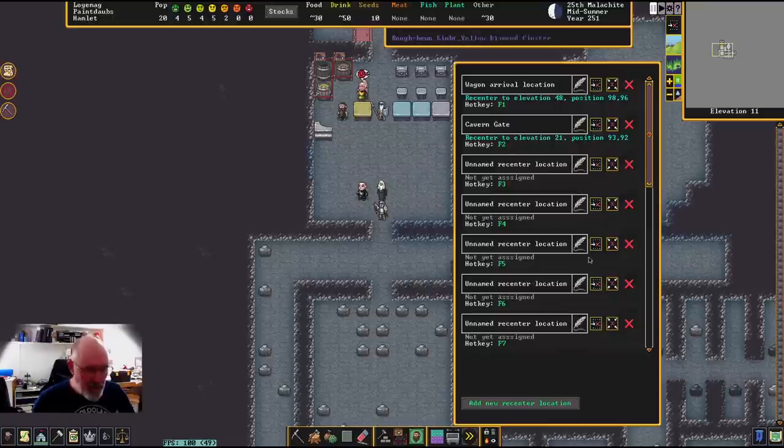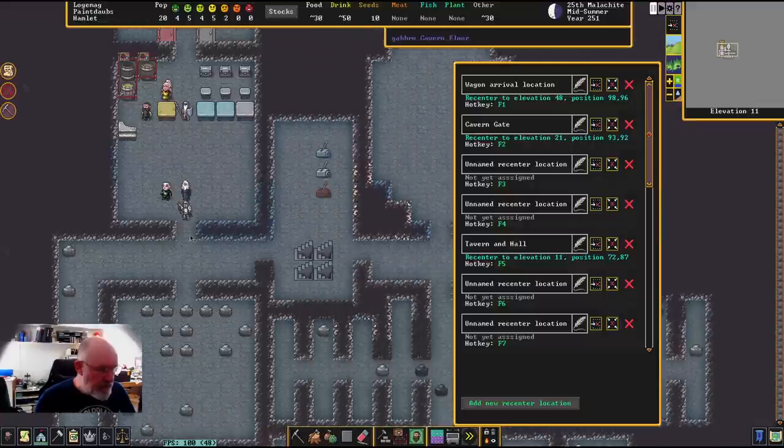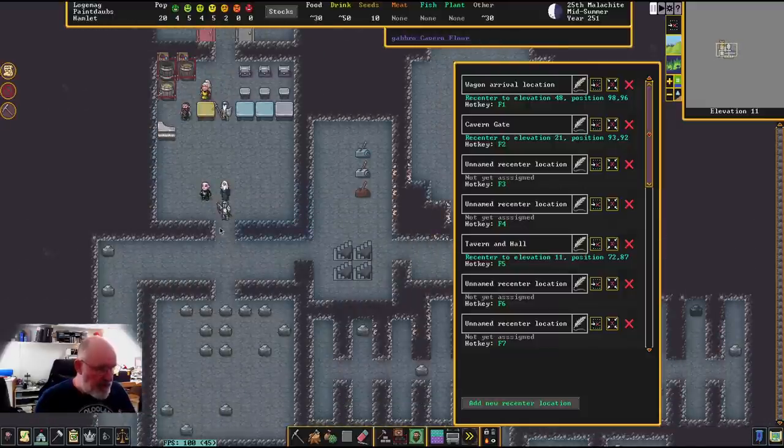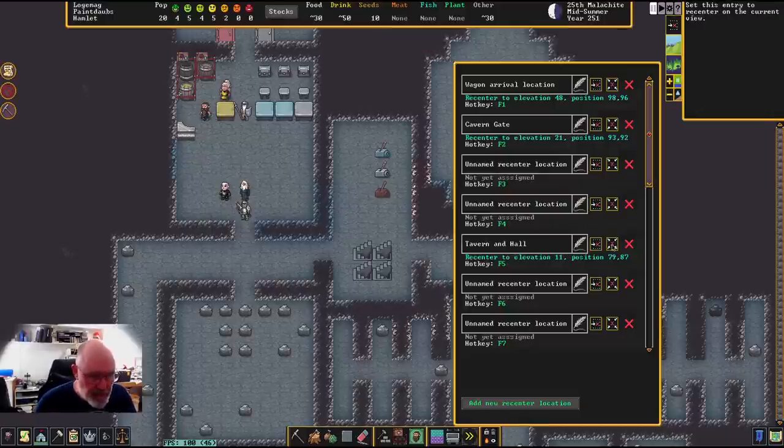Another thing I like to do is have an easy way to navigate - I'll make this F5, which is on the next F-key crossing. I'm going to call this one 'Tavern and Hall' - we're going to have a whole lot of things off this area, like temples and all sorts of different things coming up. So we'll center it there - that way pressing F5 I can just click on that and go back there whenever I feel like it.